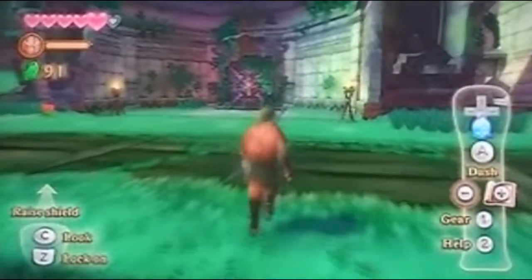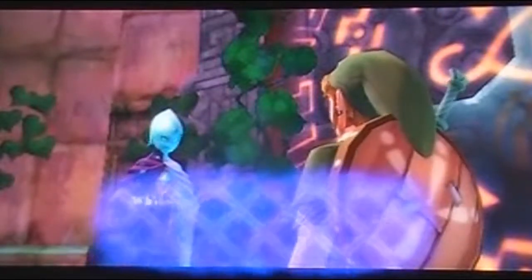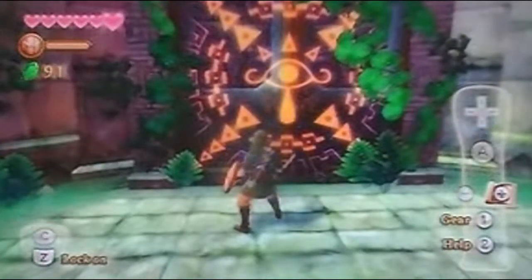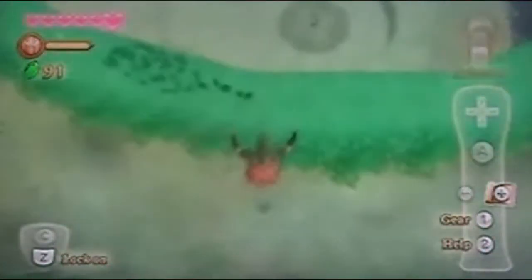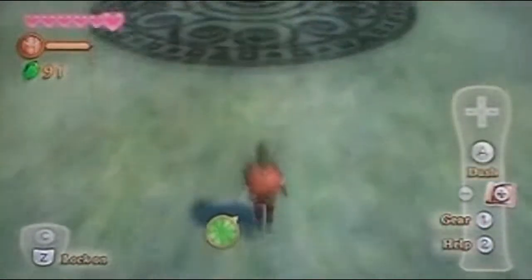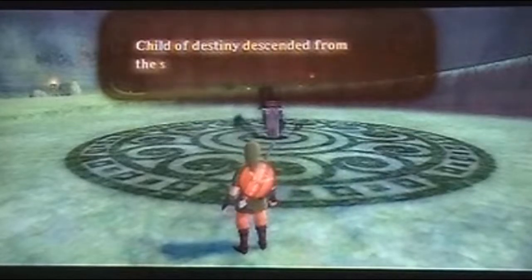That's a weird-looking door — it has an eye on it, kind of reminds me of the eye Sheik has on his clothing. They're sealed shut. I tried striking them my first time too, but I thought I'd show you. Looks like a pretty decent fall — my first time I ran all the way around because I forgot we have the sailcloth. I'm 18, I'm not a child! Raise the sword of the goddess — this is an interesting place.